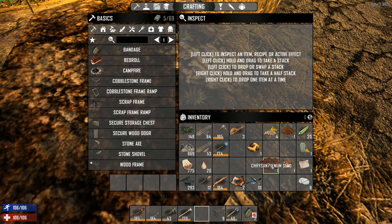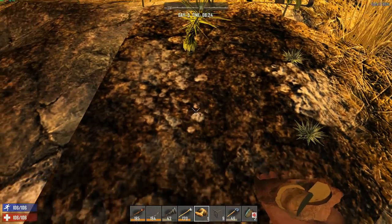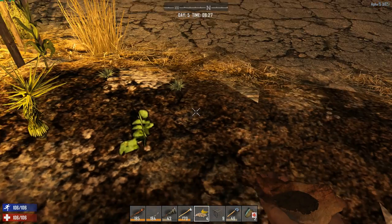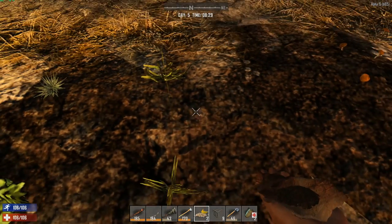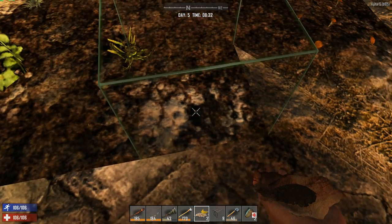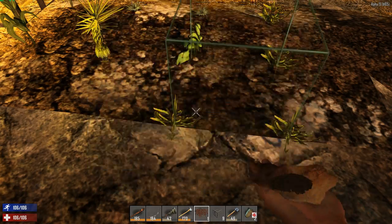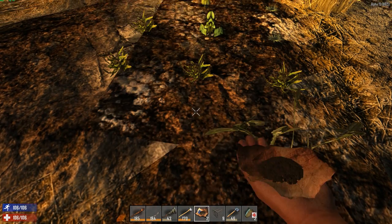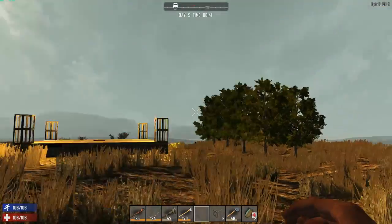We have some aloe over here that we'll plant on tilted ground if possible. We have some yucca as well to place over here, and one potato. Look at those baby corns and aloes — they look so sweet! We also have some golden rod so I'm placing two over here. There's some chrysanthemum as well and some blueberries I found.